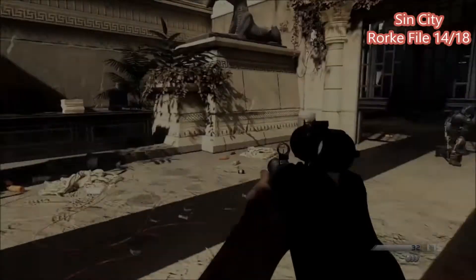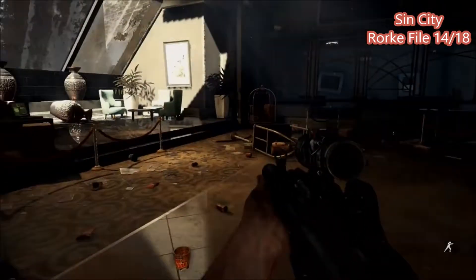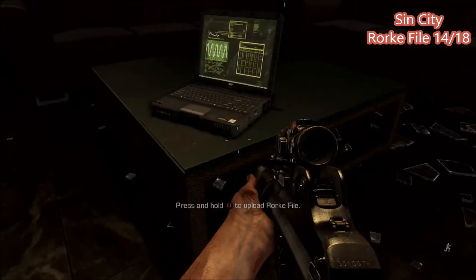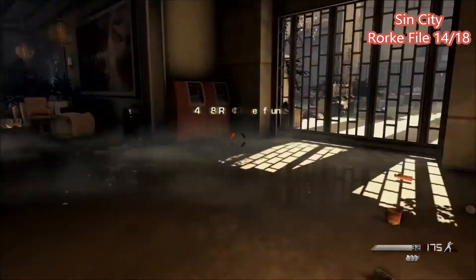For this next one, this is right where you get the jackpot trophy, right after you crouch under this gate. You're going to want to make a left instead of going right, and it's right there staring you right in the face. Some of these Rourke files were hidden so well.